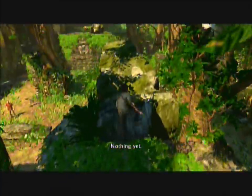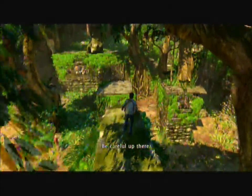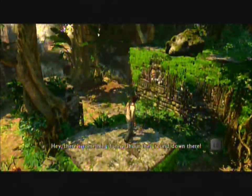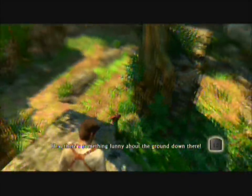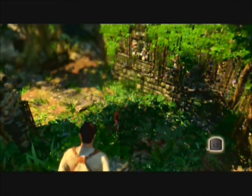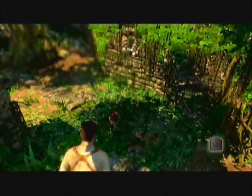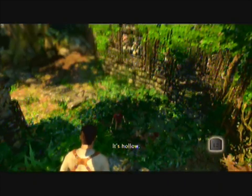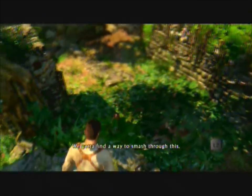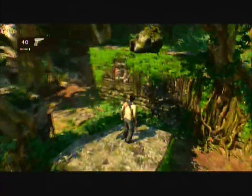Now you have to cross this, and then this falls a little bit just to get Sully's attention — he tells you to be careful. If you hold L2, it will show Sully walking over here to this little platform right there. You can see that it's wood under the grass if you look closely. He's saying now it's hollow, and we have to find a way to smash through it. That rock right there we have to push over to knock down that platform.